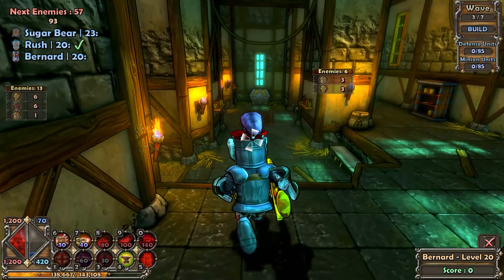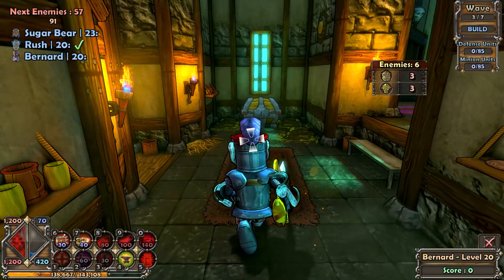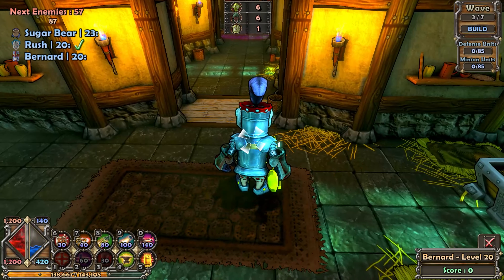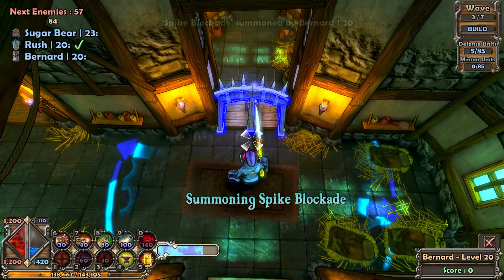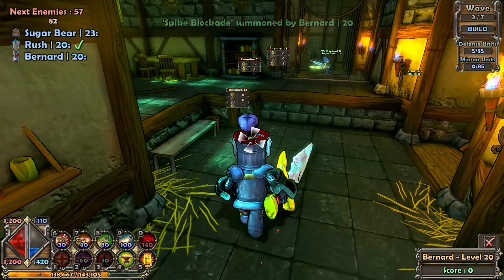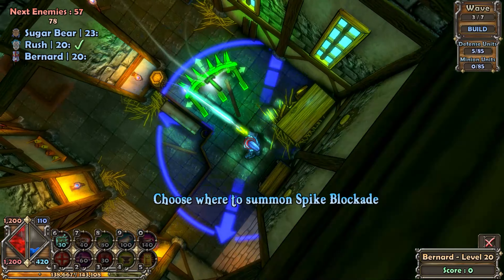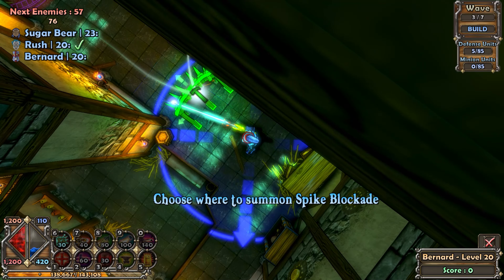Alright, where do you guys want me? Somewhere where you'll do damage. Take the middle, that's where the most enemies are. I'm just going to place right here where I am — shields. That's fine. I'm going to that right area where there's like three things. Right over here would be good, right there.